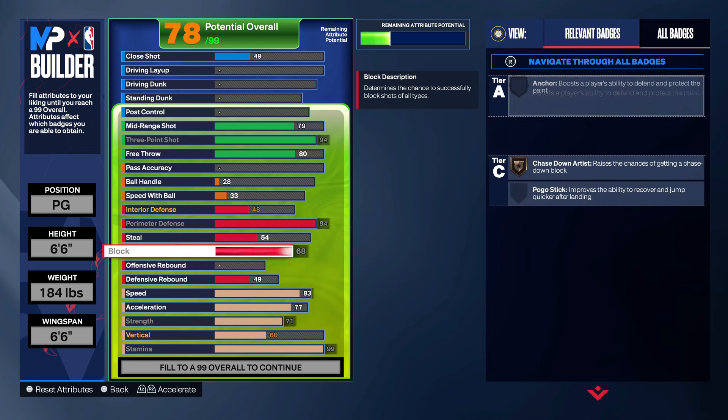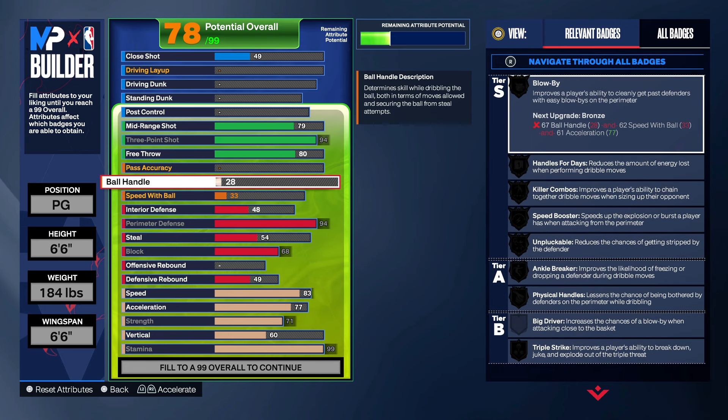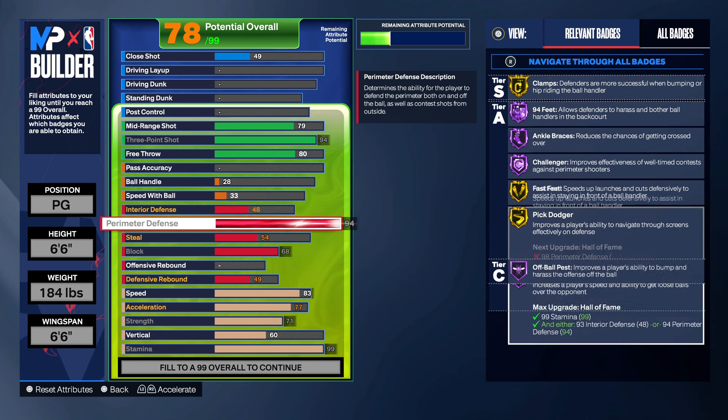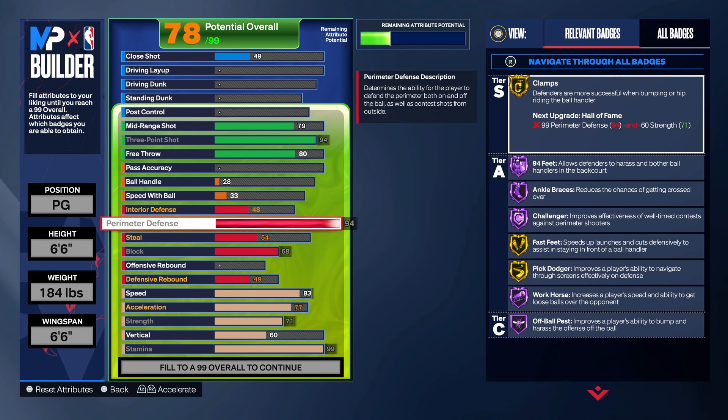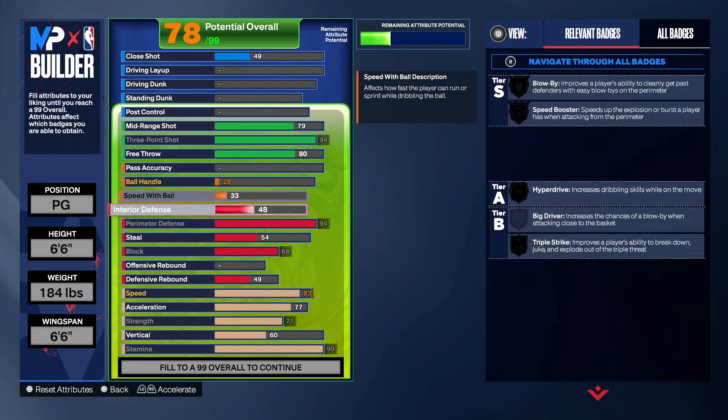You get 68 bronze, yeah — you get bronze chase down. We're gonna put up the playmaking too. You see you got gold clamps, gold fast feet, gold pig dodger, everything else on the perimeter hall of fame. With the 94 three ball, this is unbelievable.